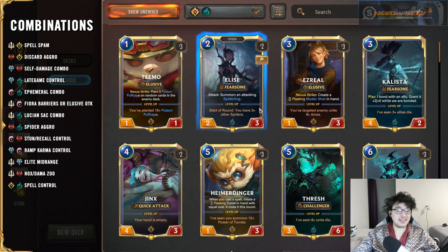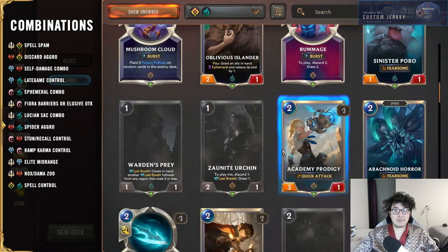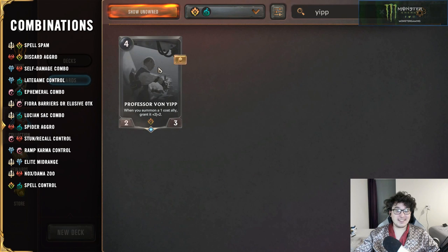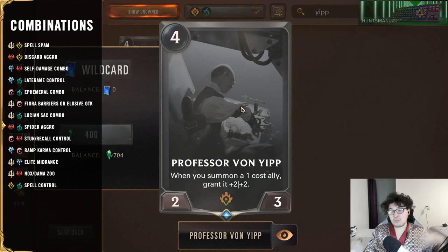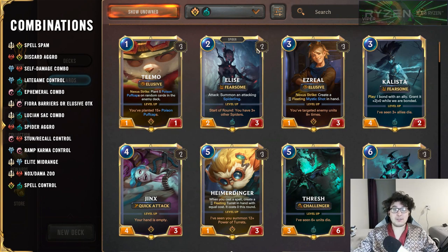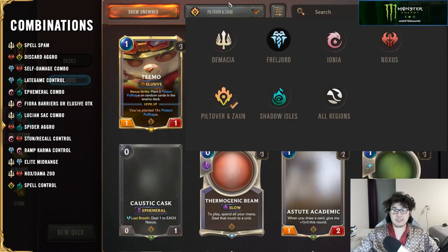P&Z and Shadow Isles — you can play this very controlly, where Shadow Isles spells trigger Heimerdinger in a spell-heavy deck. An additional option, maybe not super competitive, is abusing Professor Von Yipp's ability with Shadow Isles token swarms. If Von Yipp sticks on the board you're spamming one-cost Shadow Isles units — every time you attack with a spiderling it gains +2/+2. It could be the start of a token swarm deck.